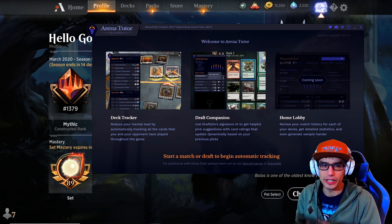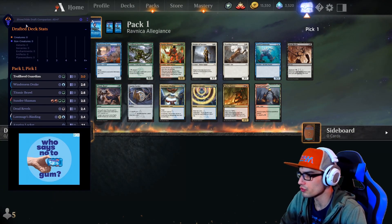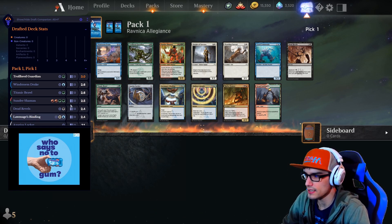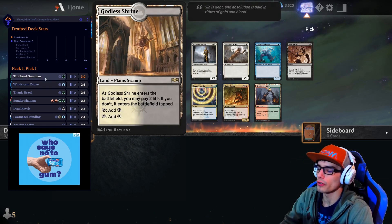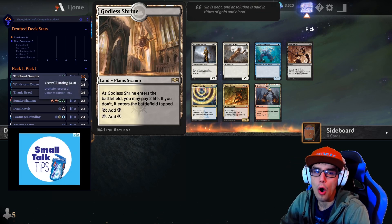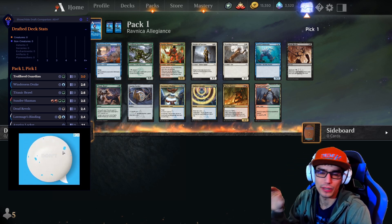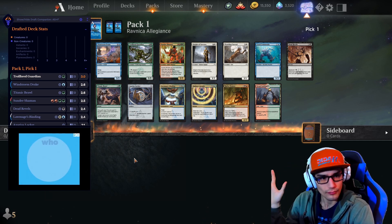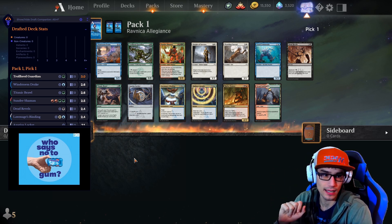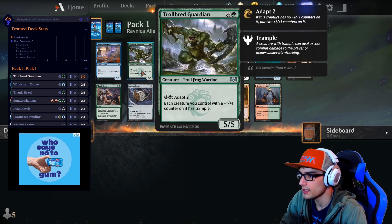We're taking a look at Arena Tutor today. We open up our Draftism Arena Tutor, which is by far my favorite tool for drafting. Normally the overlays all look the same, but this one is very special in the fact that it takes into account the cards you've already drafted. It does have some ads, much like the Arena Assistant, which is a bummer.